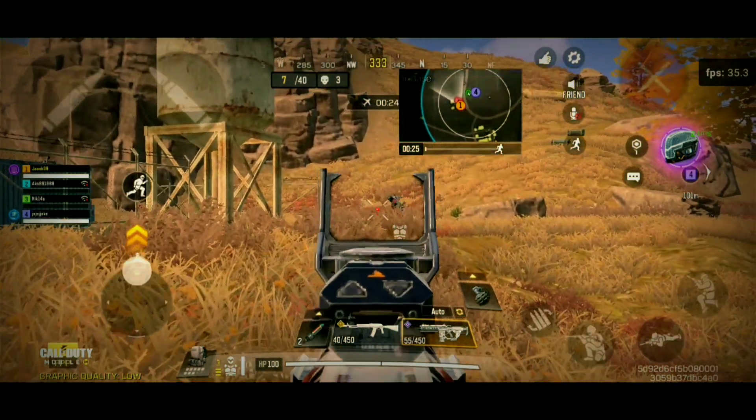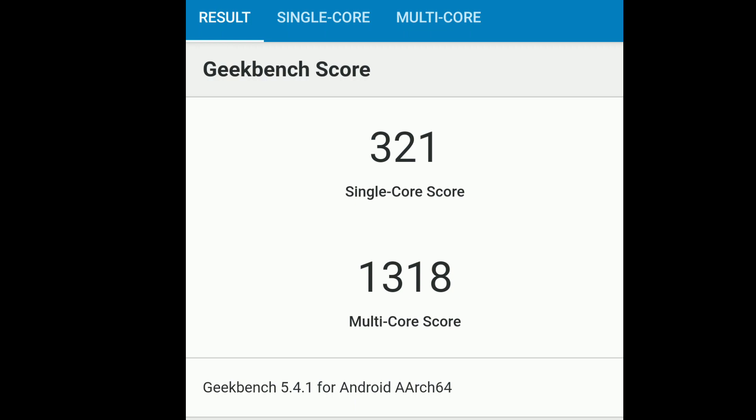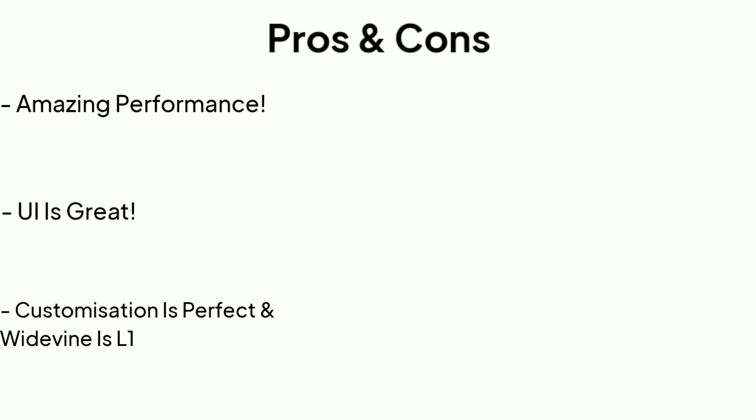If you're still watching, subscribing to my channel would be great as I want to reach 2K subscribers. The benchmark results are quite impressive as you can see in this video, and the Thermal 13 class results are with 100 threads. This custom ROM is the best out of all custom ROMs based on Android 11. The UI works perfectly smooth with no lags, gaming performance is great, and the inclusion of Monet Wannabe makes it completely different from all other ROMs. The customization is the perfect balance — not too little, not too much. Widevine L1 by default is a great bonus for Netflix and Amazon Prime users.